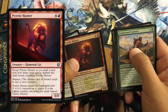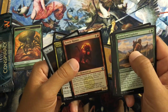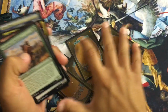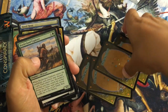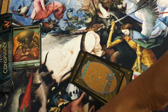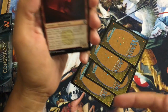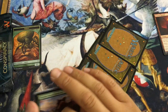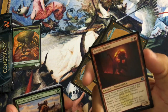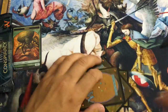Then there's the Hunter — four and a red, reveal Prior Hunter as you draft it and note how many cards you drafted this draft round including Hunter. He has menace, enters the battlefield with X +1/+1 counters where X is the highest number noted for cards named Hunter. I kept reading this and I ended up asking Vicente next to me — he's a judge — and he confirmed he's basically a 5/5. I definitely end up taking him because a 5/5 for five with menace is pretty good. And if I draft another one later on it's bigger, and they're both bigger — spoilers, I do draft another one.